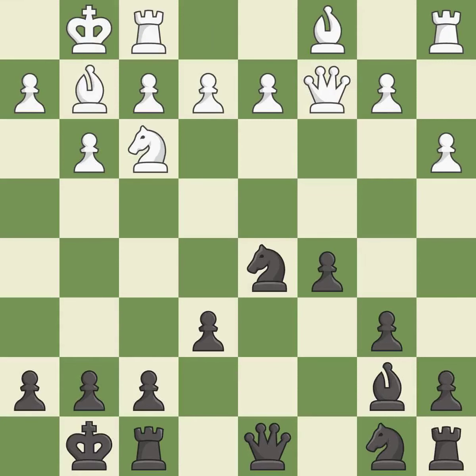Castling develops a rook while also moving the king to safety. Castling to the same side of the board as the opponent tends to lead to less sharp positions as compared with opposite side castling. It is excellent. This activates a knight by developing it off of its starting square — it is best.